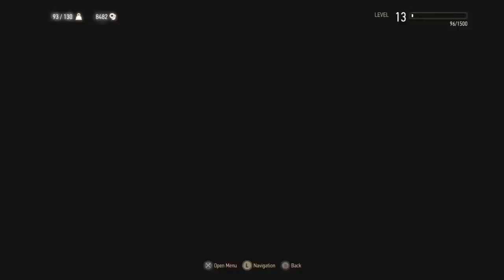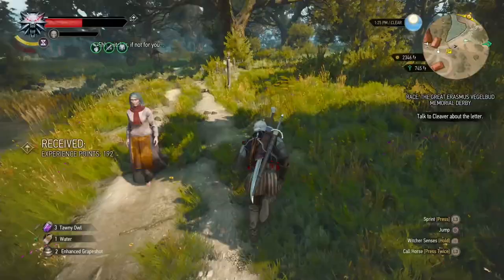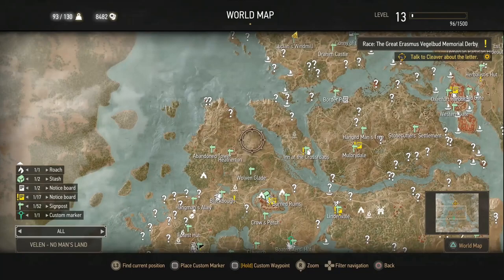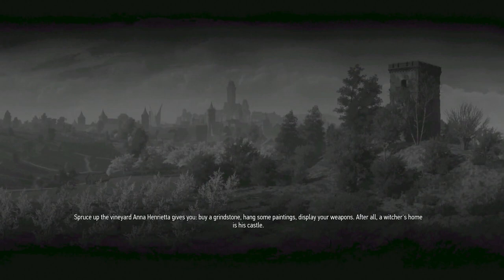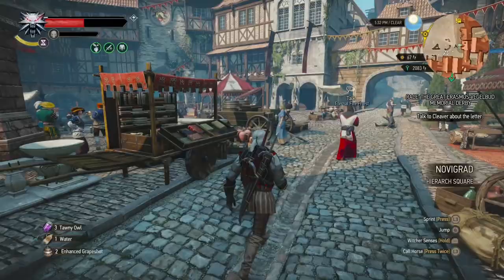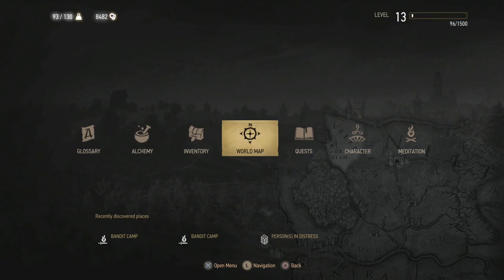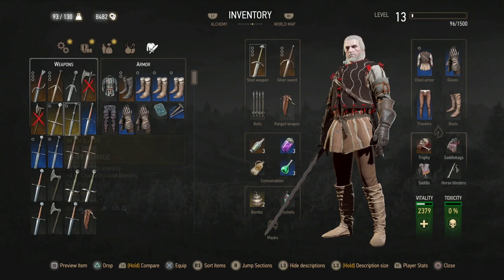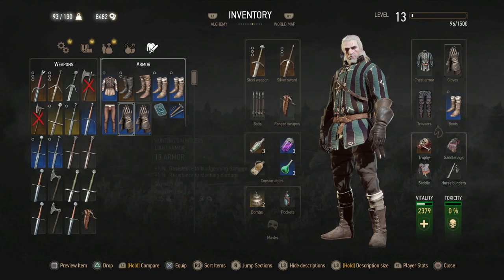Once you've spoken to them and completed that contract, come over to the signpost. We're doing the race again now - warp all the way back to High Right Square, back in Overgrad. The side quest we're doing is the Erasmus Vegabird Memorial Derby. Come and talk to the armour guy when you get here and sell some of your goodies. Do not sell any relic weapons. Relic secondary weapons are okay - always get rid of your secondary weapons. But your relic main weapons like your silver swords and steel swords - keep them.